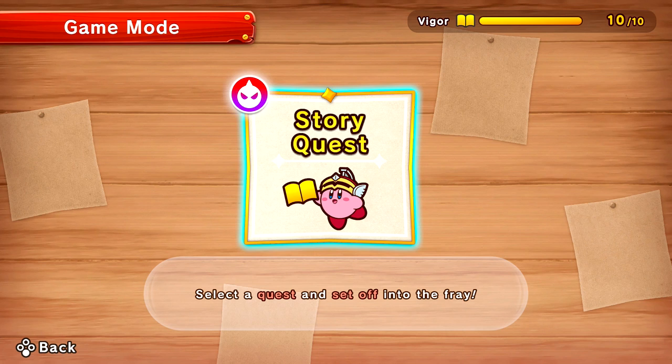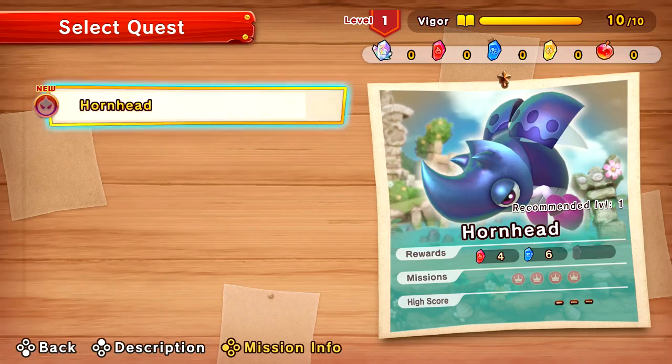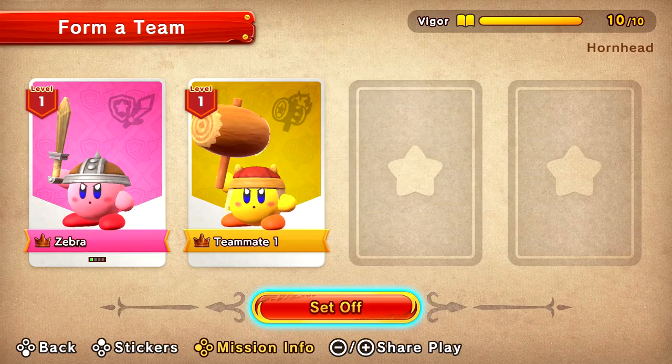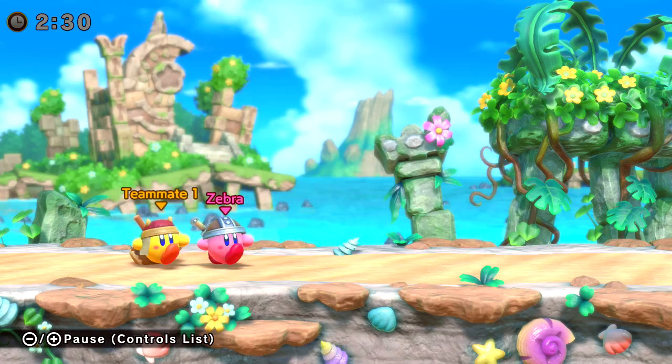Over this way we got our quests, and our story quest. Select a quest and set off into the fray! I have no idea how to play, by the way. Here's Hornhead, and it looks like he has different rewards. We have our one teammate — can I choose a different teammate? They have like different abilities and stuff. We'll just keep the hammer one. We got some mission info: defeat Hornhead, avoid letting anyone get KO'd, clear as a sword ability, and clear and earn a silver medal. Let's set off. I'm as ready as I'll ever be, which is to say I'm not ready at all.